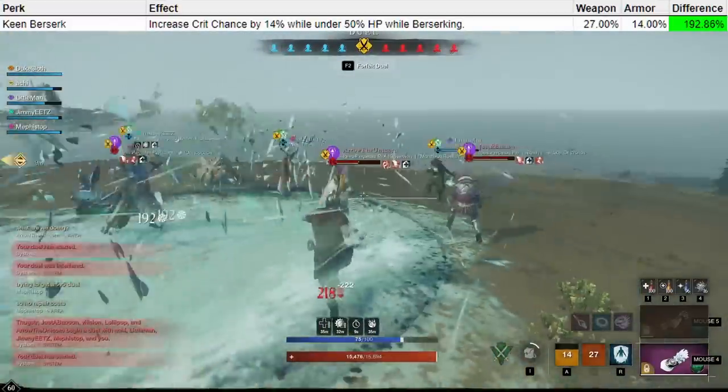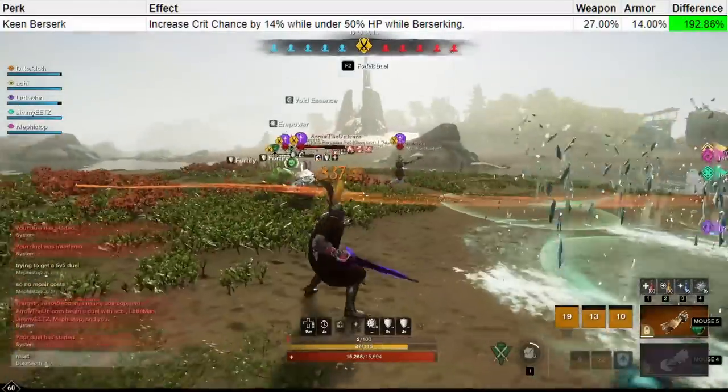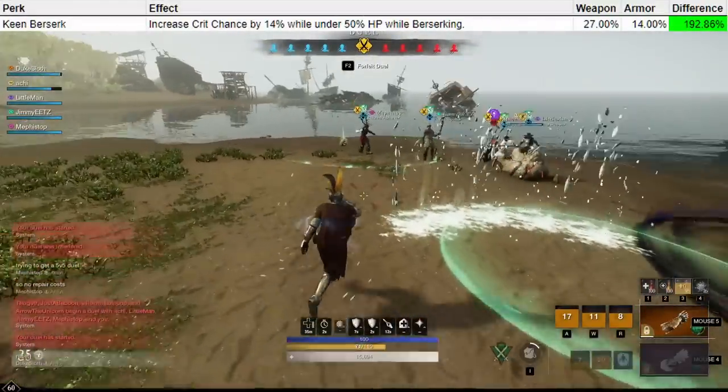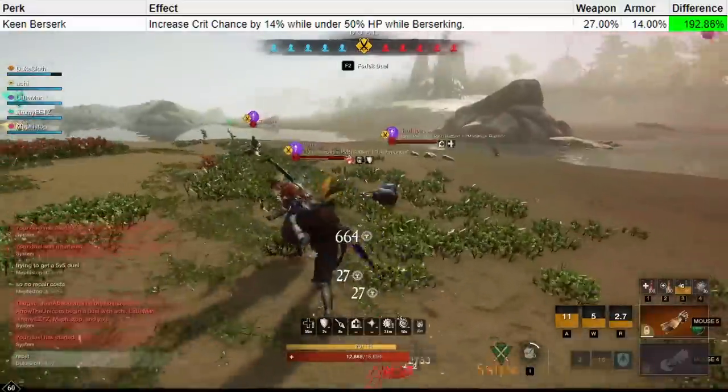There are only three perks right now that even reach 190% difference between weapon and armor, and Keen Berserk has the highest difference of them all. But the difference value alone doesn't tell us if the perk is strong or not — we also have to consider what is increased.